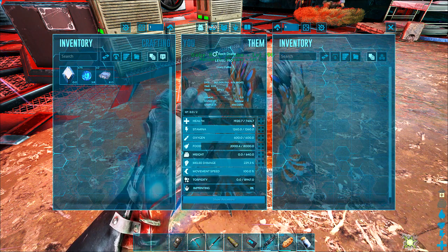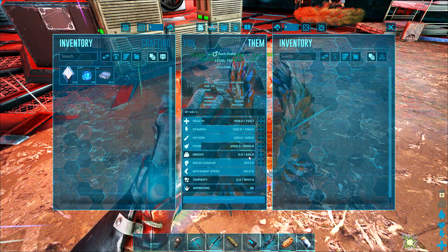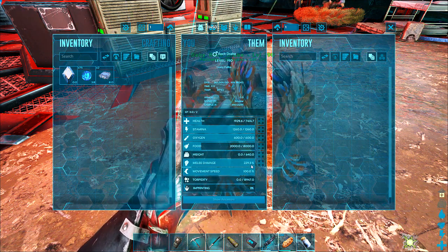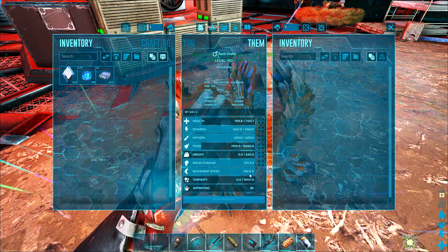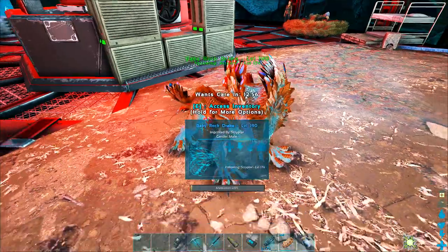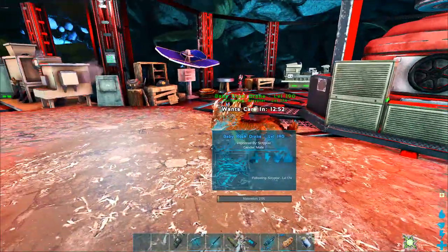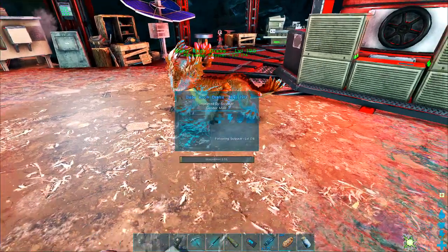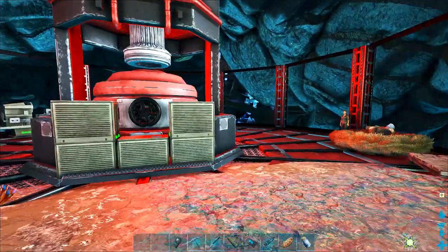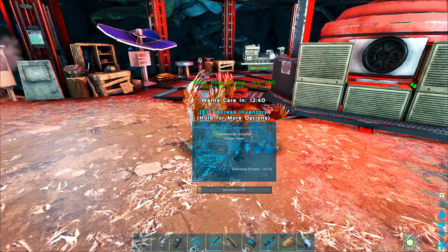What do we have? 7,000 health - we need to bump that a little. Stamina seems okay. Weight needs a little bit more - a ton would be good. Melee damage needs to be bumped, movement speed 100%. Imprint gives you a buff - plus 30% melee damage and all that fun. One imprint scan done. These creatures are new so I don't know if they are tested with S-plus yet - we will find out.